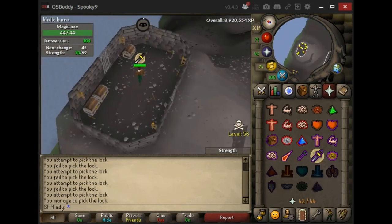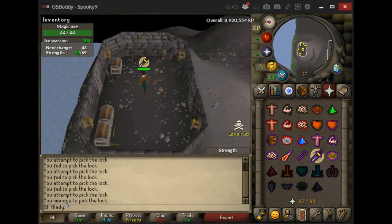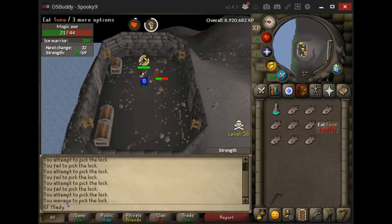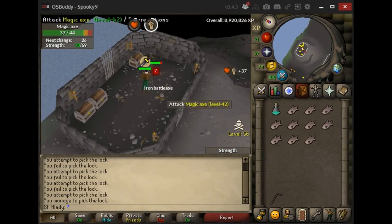Once you get in, it's as simple as just turning on protect from melee and letting your character do the work. This is an AFK strategy, but you can be more active — you can bring super sets and stuff if you want, and you'll kill them faster. Bring extra prayer pots and you can just stay here for your whole task.